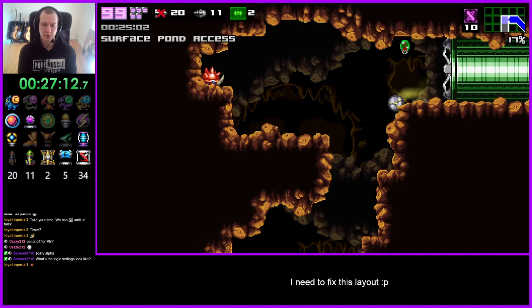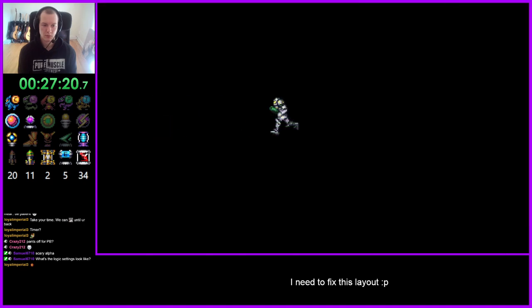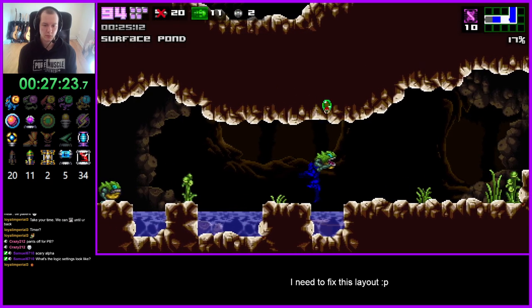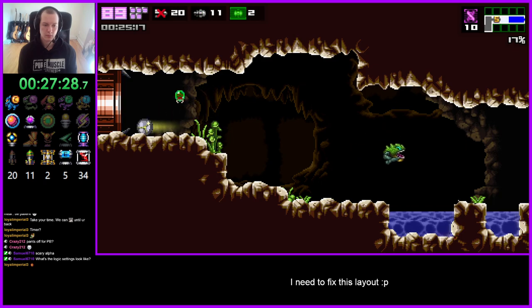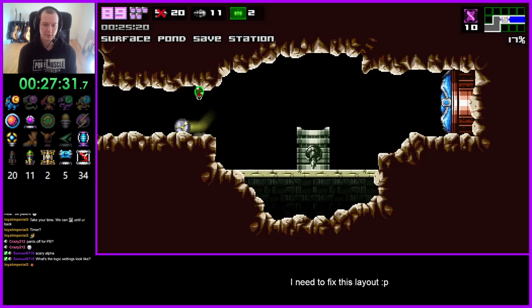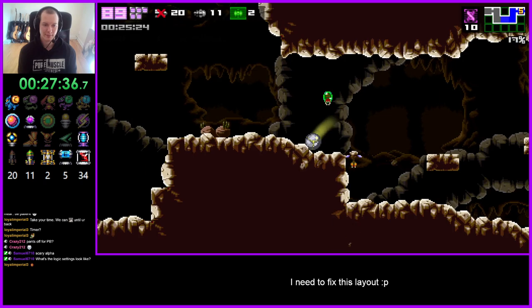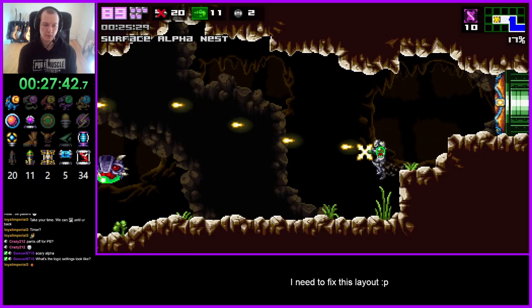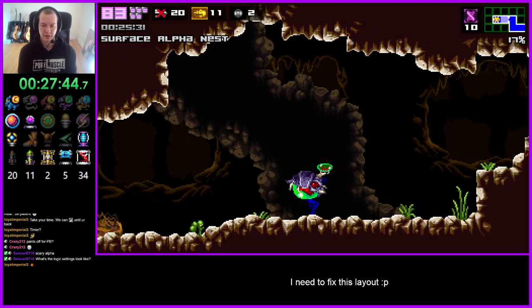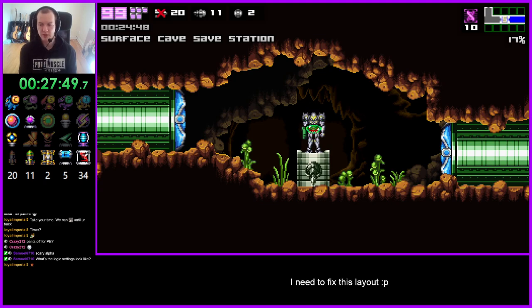Lots of bomb doors. Stupid frogs. Accessible — cool. If it's nothing we can just warp back. Which it is — go to last save, it saves us a backtrack. Let's go.